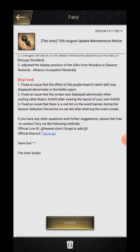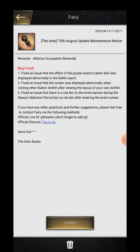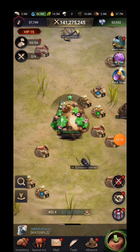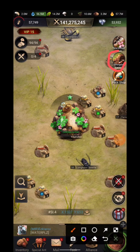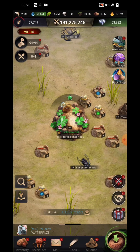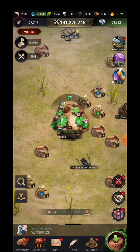They have fixed the issue where when visiting other players' hives, the layout of your own hive was shown instead. The third bug fixed is a red dot on the event banner during the season selection period, but no red dot after entering the event screen. When you tried to enter, there was nothing inside — they have fixed that, and now that red dot will no longer appear incorrectly.